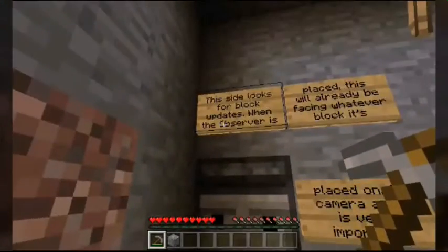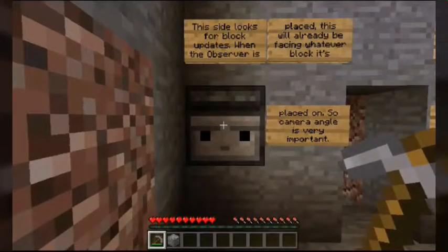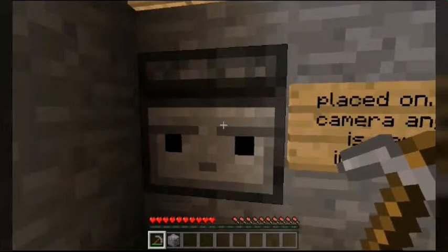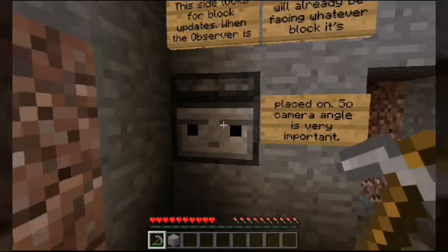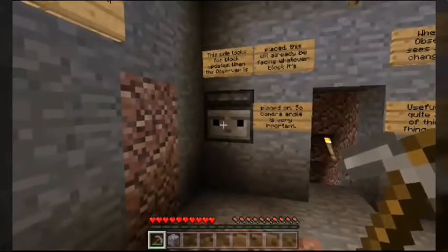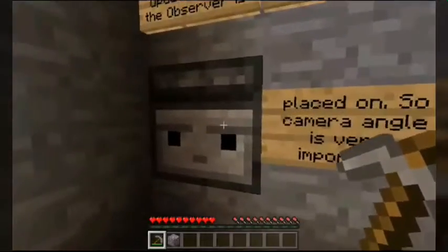Let's go back to this side right here. This side looks for block updates. When the observer is placed, this will already be facing whatever block it's placed on, so camera angle is very important. Now, something to note about this — back when observers were first introduced, they did not have the texture you see here. In fact, this was the original texture they were going to implement, but it was scrapped. I believe I still have, within my files on my tablet, a picture of what the observers actually looked like when first introduced. If I do still have that file, I will put it on screen so you guys can see what it originally looked like. But this is what they look like now.